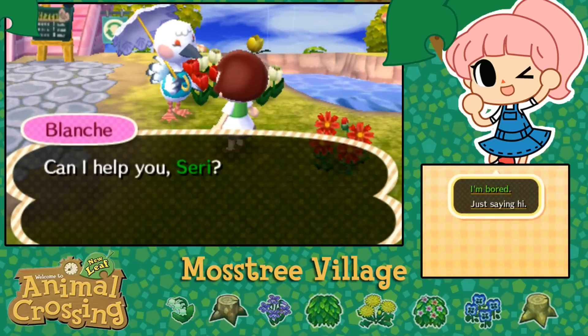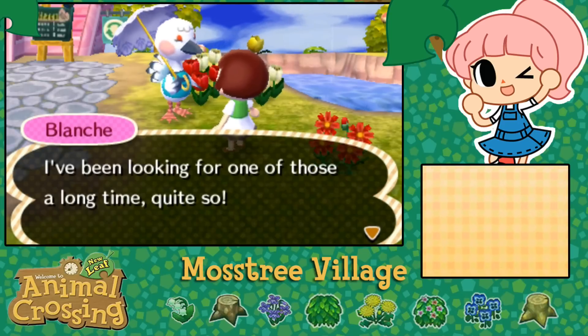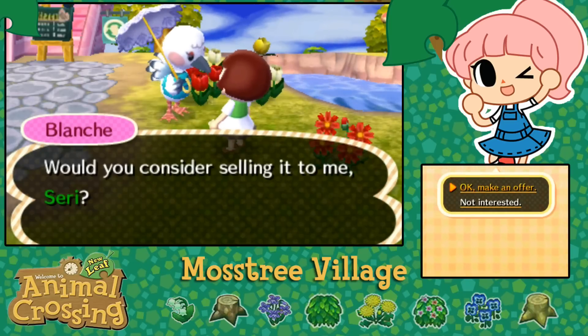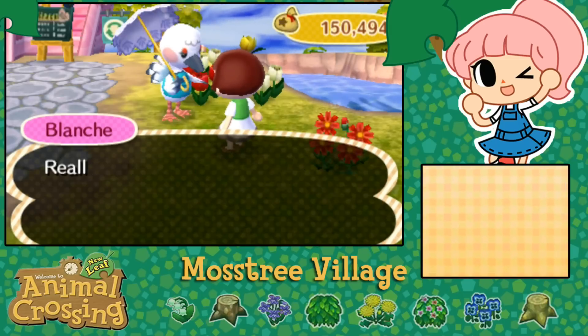Blanche, tell me it was a rumor. I heard a rumor that you have a barred knife jaw - I've been looking for one of those for quite a long time. I think that was something I was supposed to give to Blathers, but I will sell it to you if it will help. Four thousand bells. He's worth a lot, but it's worth it for you, Blanche.